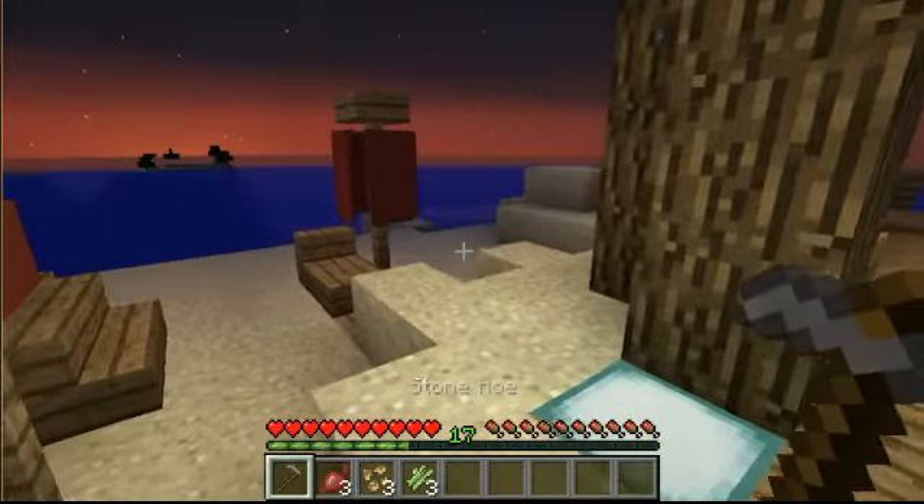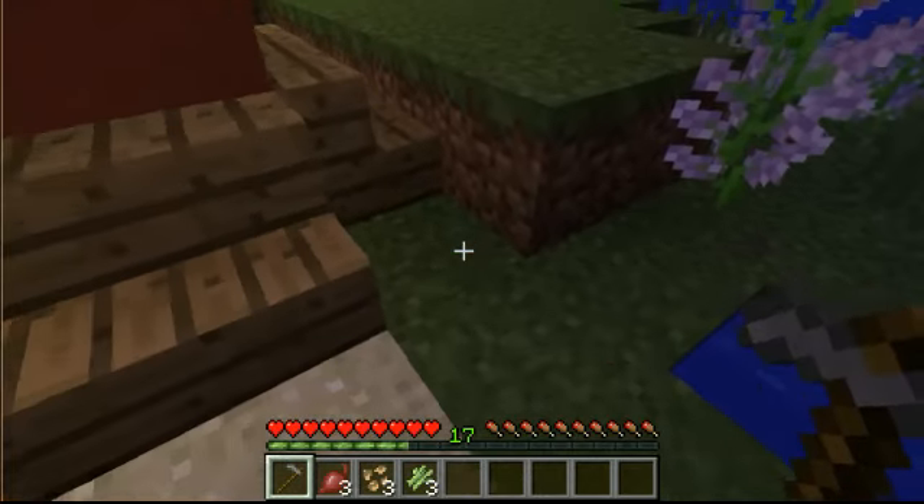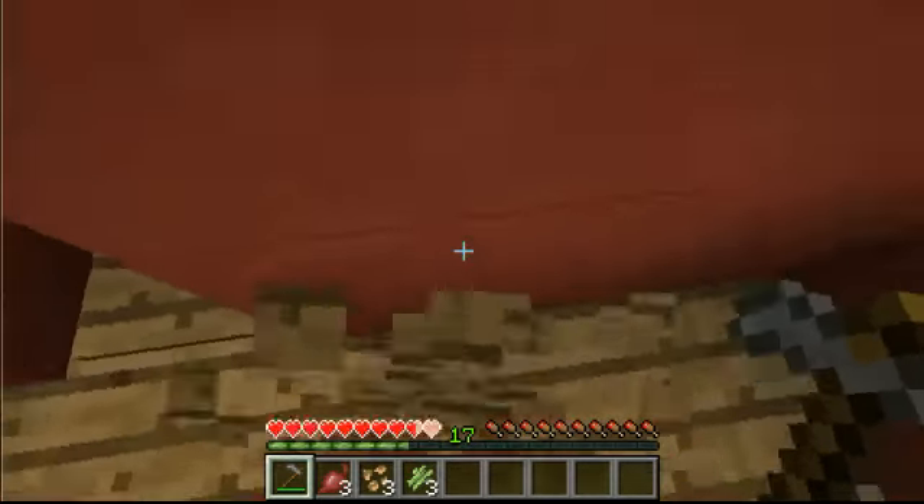As you can see I have a hoe in my inventory, and that is for this right here — it's a hoe switch. Just drop down through there.